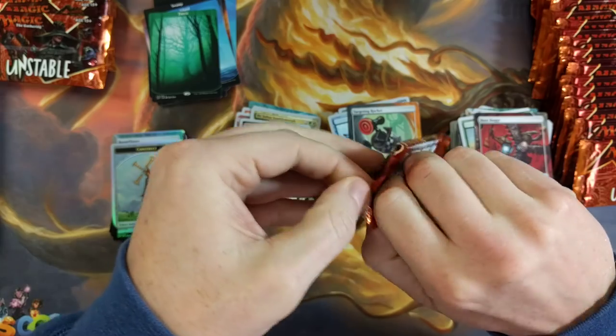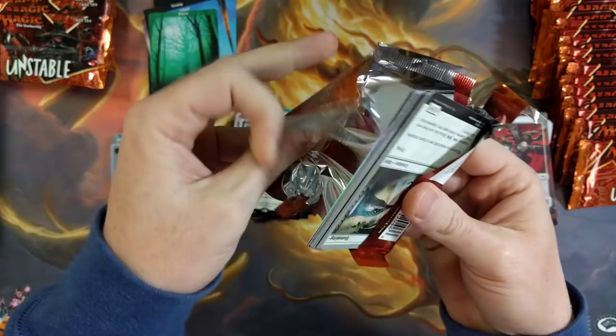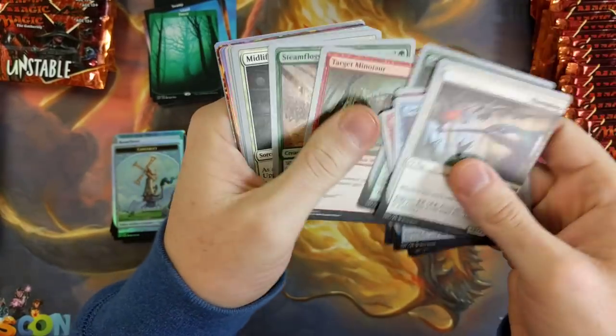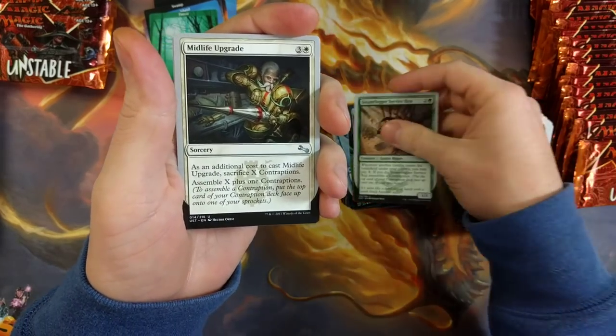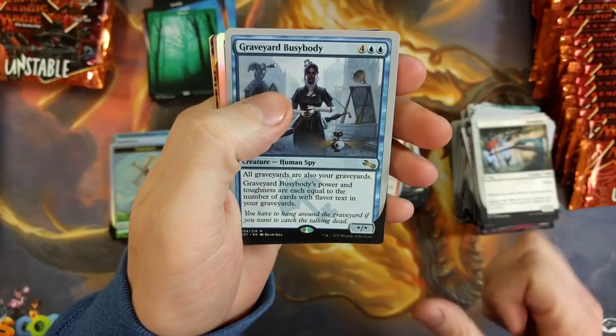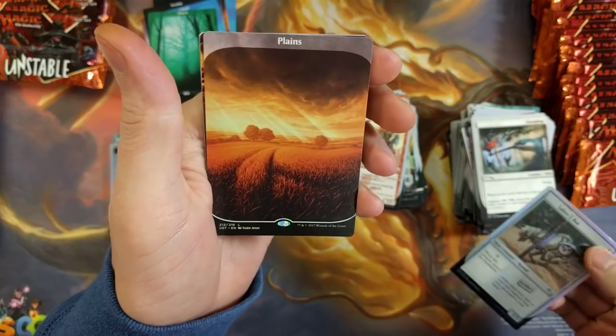Wotsy, you clever little tricksters, you. Is it too much to ask for something silly to come in this box? What if you get an error foil swamp? No — island. No swamp. I like swamps better. Graveyard Busy Body. That'd be pretty nuts if we got that, but that ain't gonna happen.